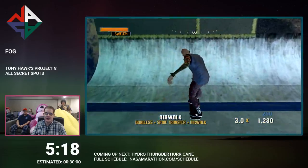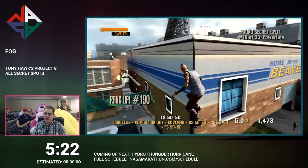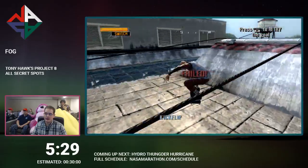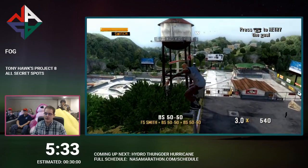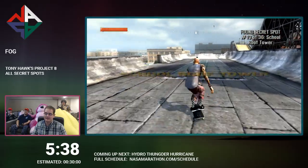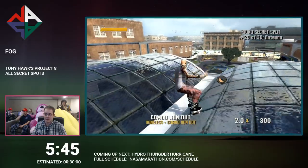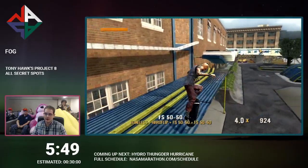It's harder in Project 8 onwards to do corner glitches. But if you were to do it in Underground, Underground 2, or American Wasteland, it would be a lot faster. I think they must have done something when they ported it over to the 360. What I'm doing here is I just used the reset spot again — because if I go to the water tower and I haven't unlocked school yet, there's an invisible wall, so I have to use that spot to get back.